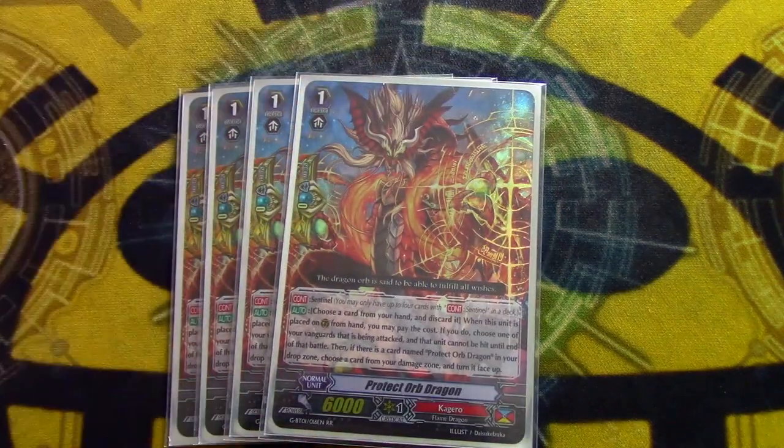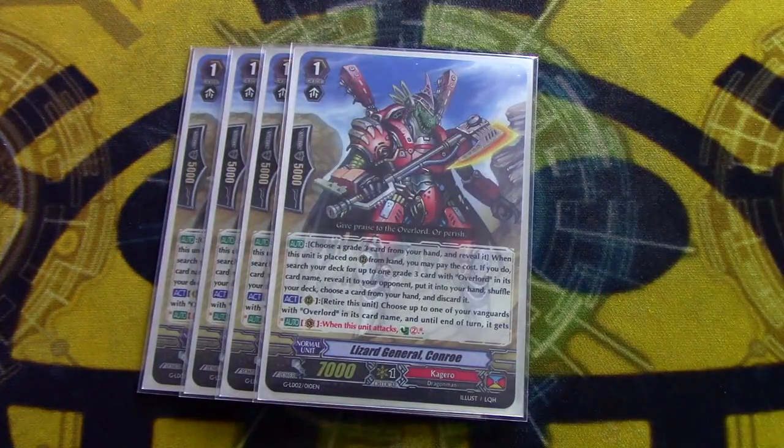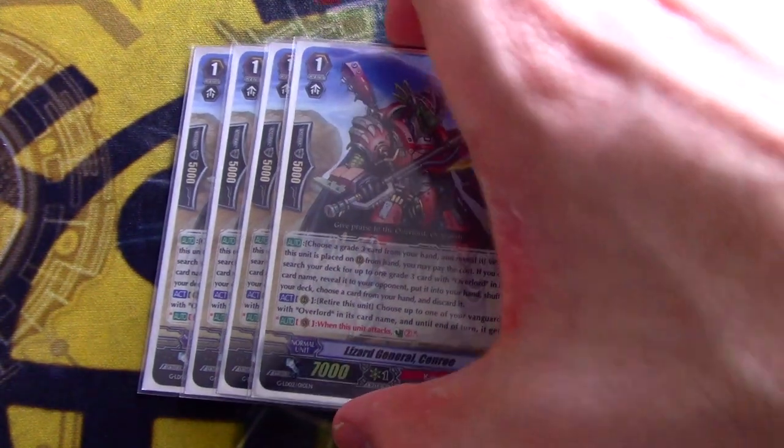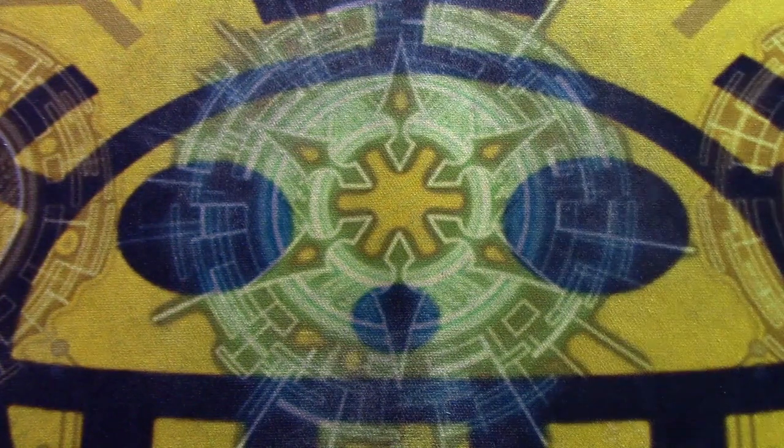Next, we're going four copies of Protect Orb, which is the unflippy PG. You still use counterblast in this deck, so get rid of them. Four copies of Lizard General Conroe — it's your ride consistency because you can pick an Overlord and get another Overlord. And you can retire it to give your Overlord Vanguard on attack Counter Charge 2, so you can basically get 4 counter charges if you're on a restander. That's really good because you kind of burn through counterblast and it mitigates it a lot.